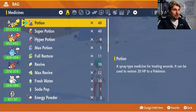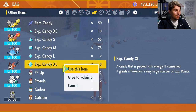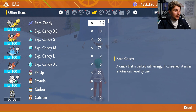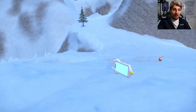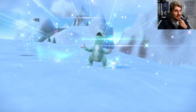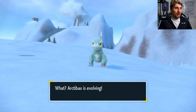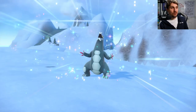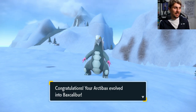When you do have your Frigibax, it does evolve into Arctibax at level 35, I believe. We can just level it up one level because it's high enough, and then it will evolve into Baxcalibur at level 54. Arctibax is the second evolution that evolves from Frigibax, and at level 54 it evolves into Baxcalibur, which is great. It's such a nice shiny — it's quite a subtle one, but not as subtle as your Gengar's or your Garchomp's. It's a great looking final evolution shiny, and Baxcalibur is a great Pokemon to have.